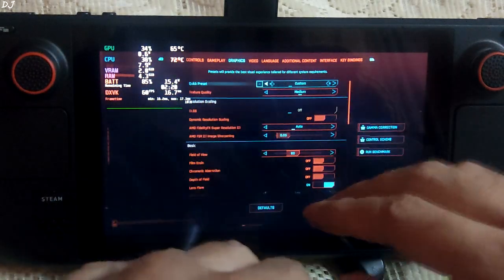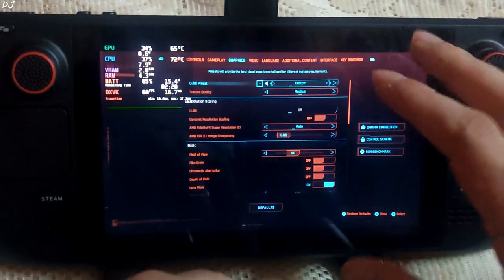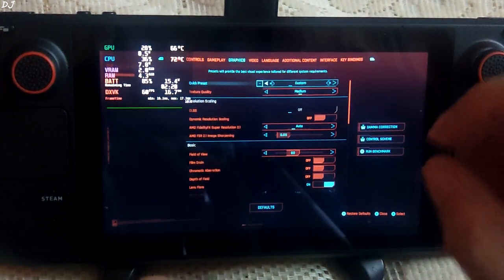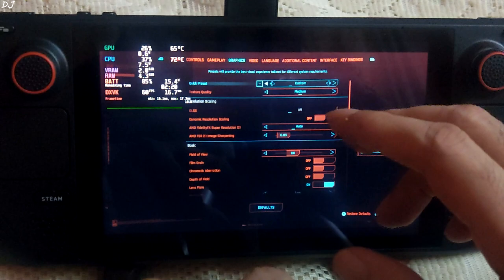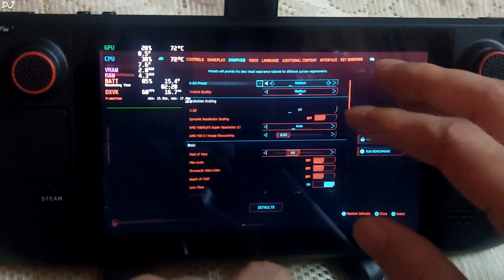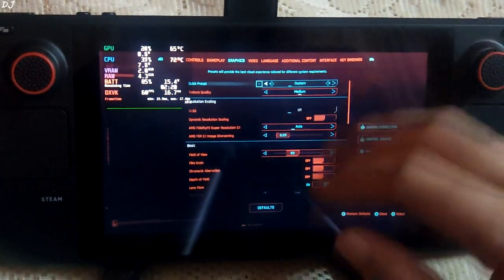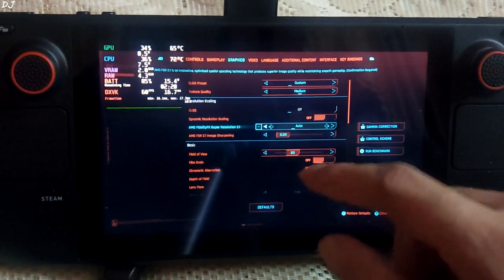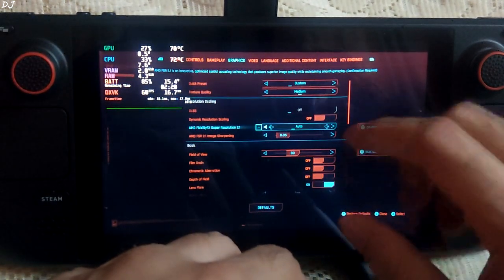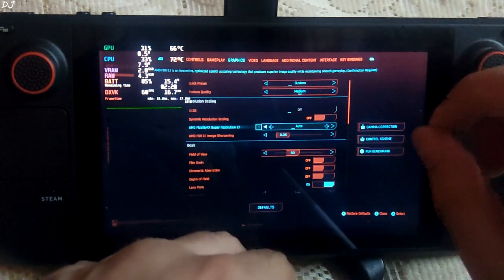These are the graphic settings I'm using — a custom preset with most settings set to medium. There is a Steam Deck preset available as well; it caps the fps to 30 and sets most settings to medium and high. FSR 2.1 is set to auto — increasing its value can make text difficult to read.